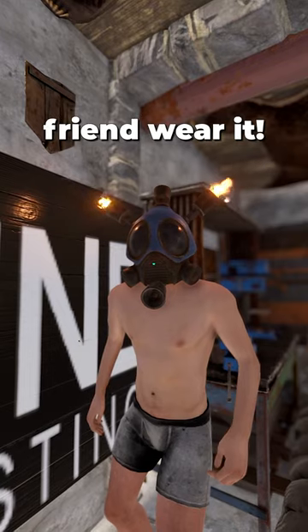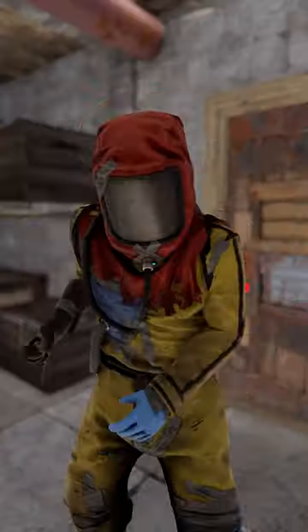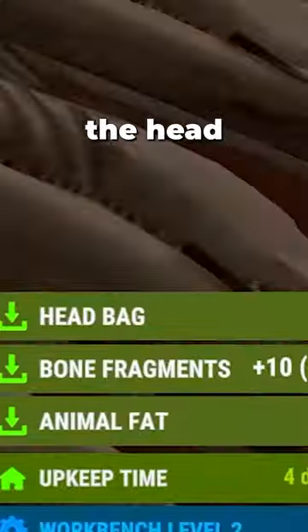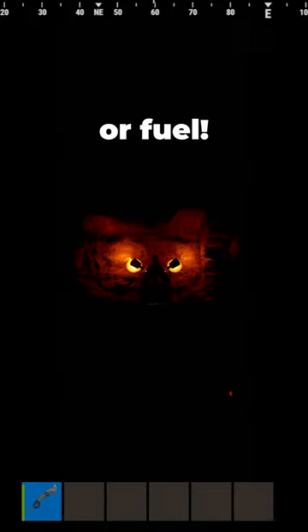Craft one and wear it, or have your friend wear it, and then use the skinning knife from the Frontier DLC to harvest the head and mount it on a trophy. Voila! Free light with no electricity or fuel.